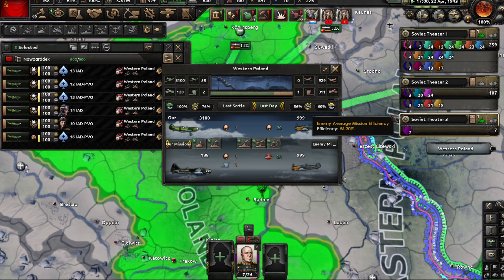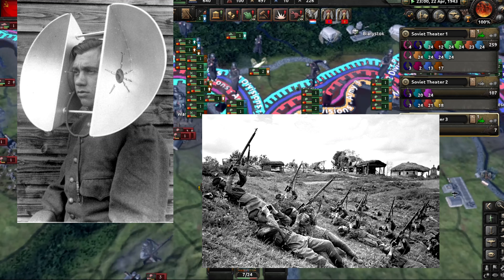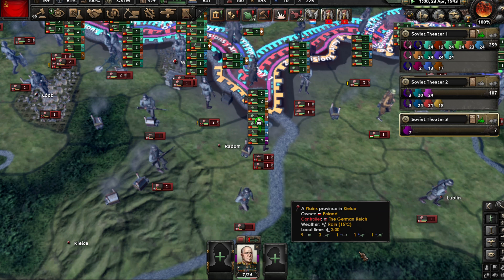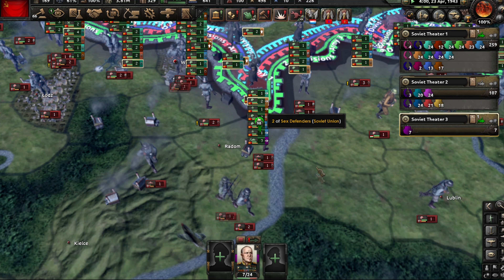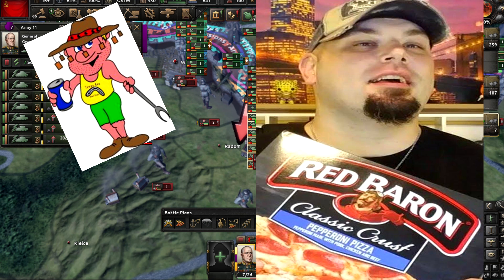In terms of planes, only build a few fighters. You will rely on radar and ground AA to help you win air supremacy. This is a viable strategy against Germany, as the Red Baron was killed by some Aussie infantry with good aim and a Vickers.